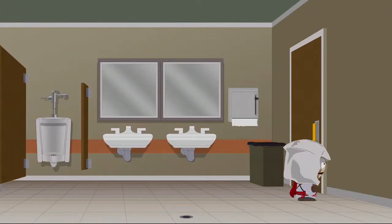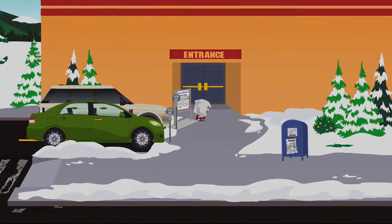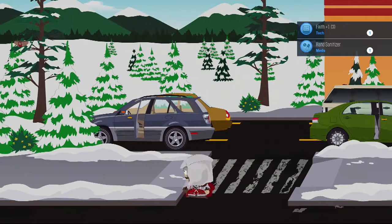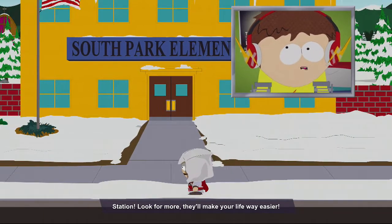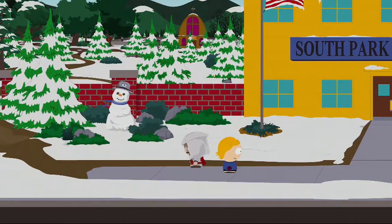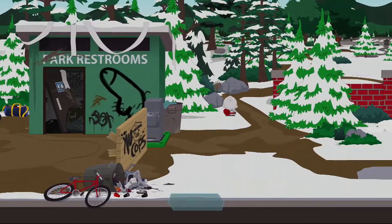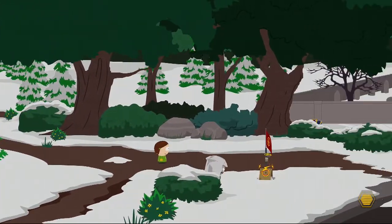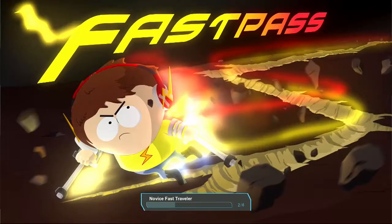We can't get across there, so we're going to need something to get across. Let's open some of these cardboard things to make sure we got all the stuff. Fast travel - you found your first fast travel station! Look for more, they'll make your life way easier. Sweet! One of the missions is up here I think. There's another fast travel spot! Fast pass - yes!